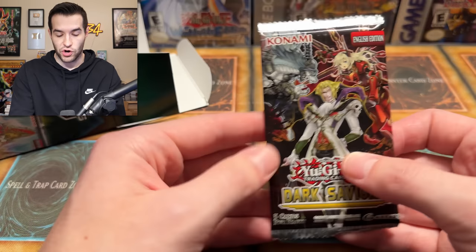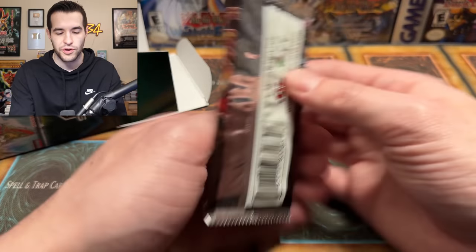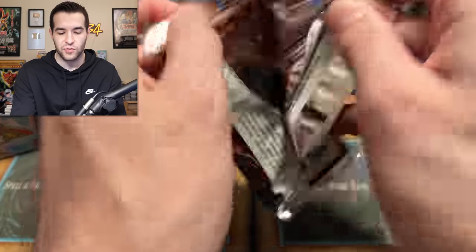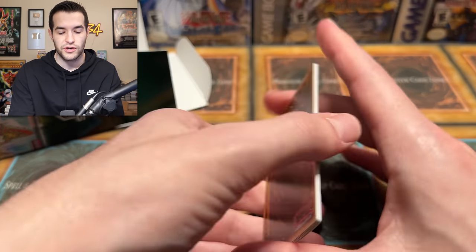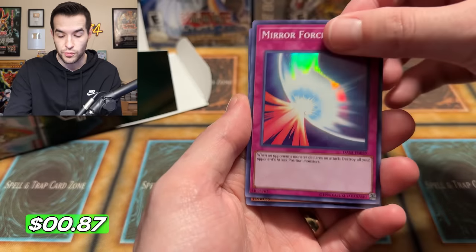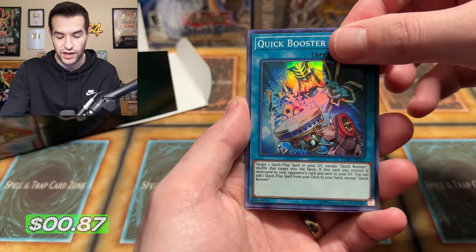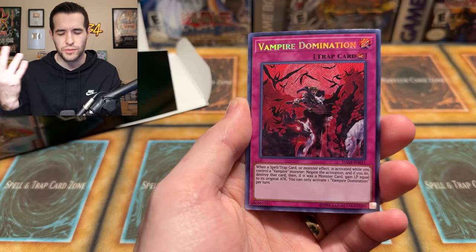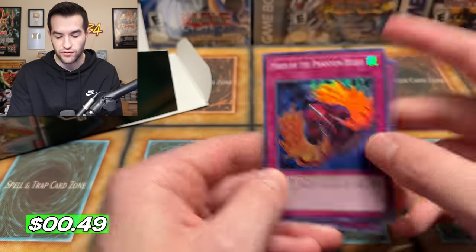Next pack is Dark Saviors. A lot of similar packs from the last mystery box we opened — they seem to have a lot of these as well, so it seems like they're doing the same thing. The secret could be at the front, so I'm going to do that just in case. Mirror Force — super rare, cool. Dark Greffer, good for those DAD decks — Edison stuff like that. Quick Booster. Vampire Domination — secret — and Horn of the Phantom Beast. Nothing too crazy there either.